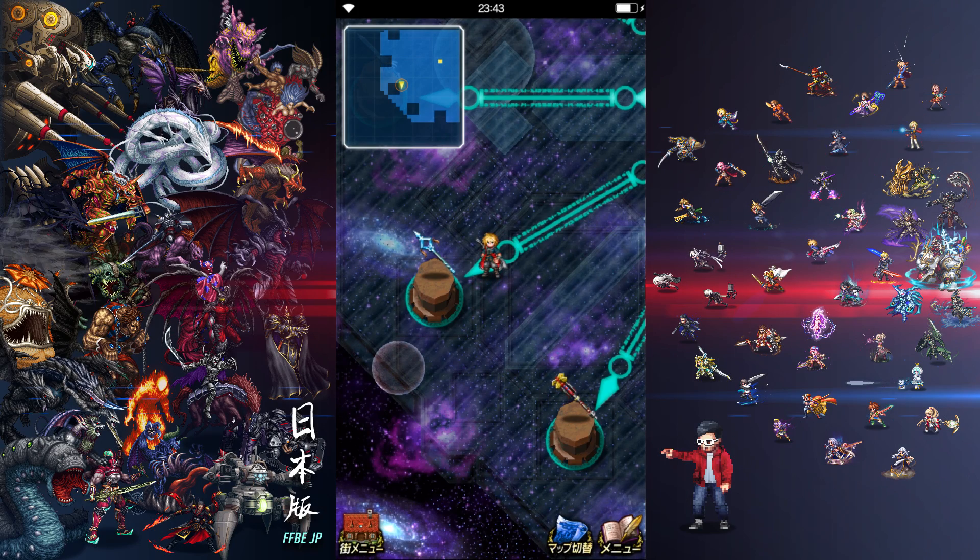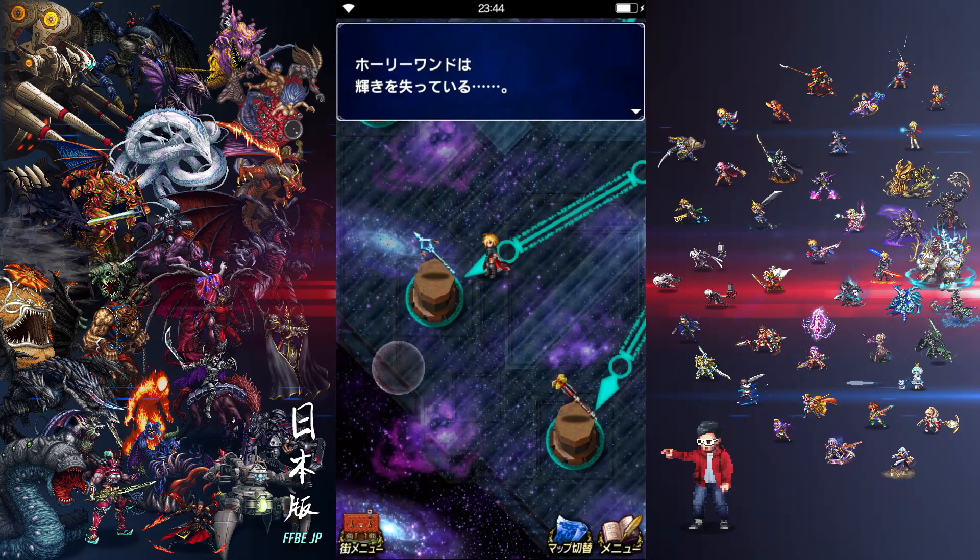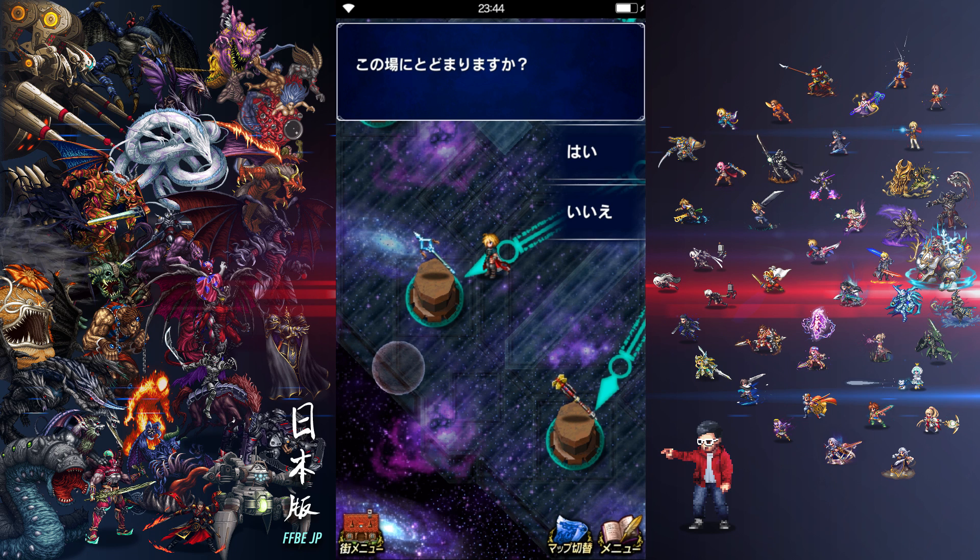Hey guys, welcome to another session of FFBE JP. We currently have an enhancement weapon tower event going on, and I want to get Sheraton's Holy Wand — the hard Sheraton — even though I haven't completed the first one, the easy one. So what I'm going to do in this segment is complete the easy one.